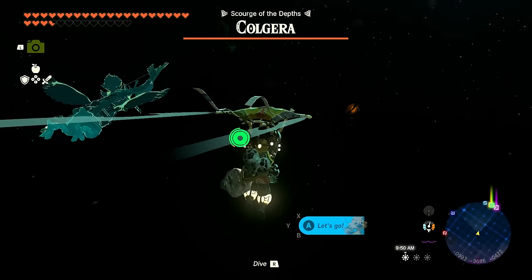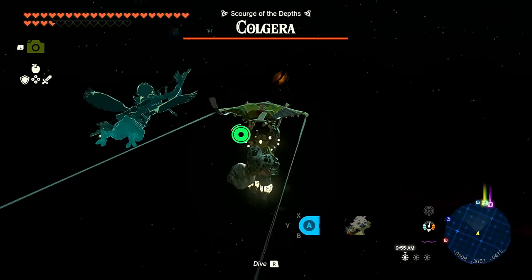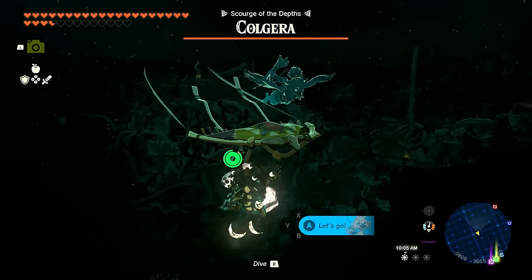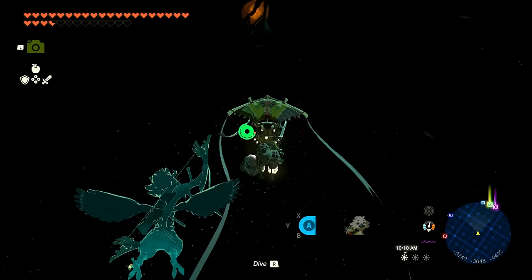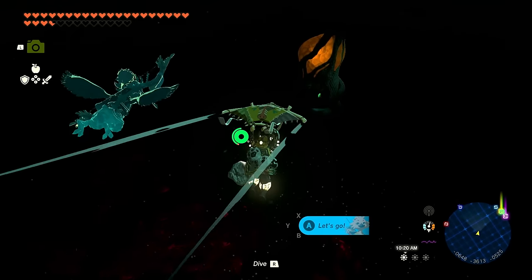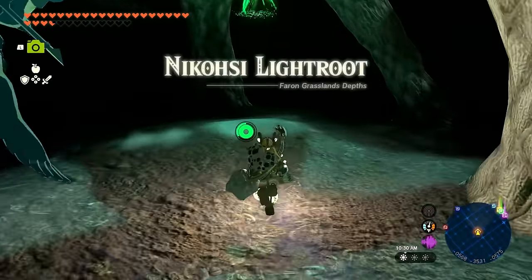This next light root should really brighten things up — heading right over there. I'm not even sure if that's the one I marked, but that at least guarantees there's a shrine I haven't found up there. Almost there — quite a view around here. We're getting there. Good boost from Tulin! Landing right here — we're getting to the Nikosi Light Root.